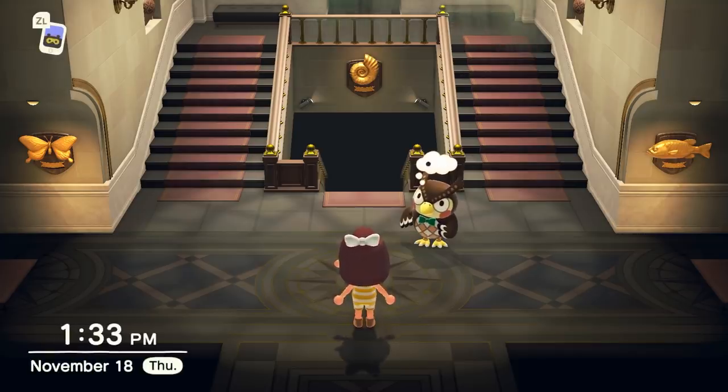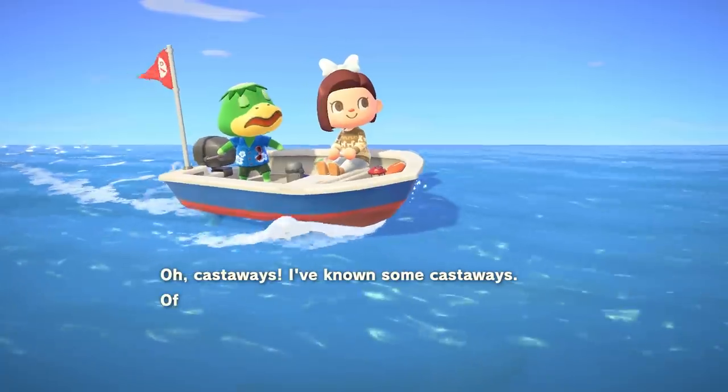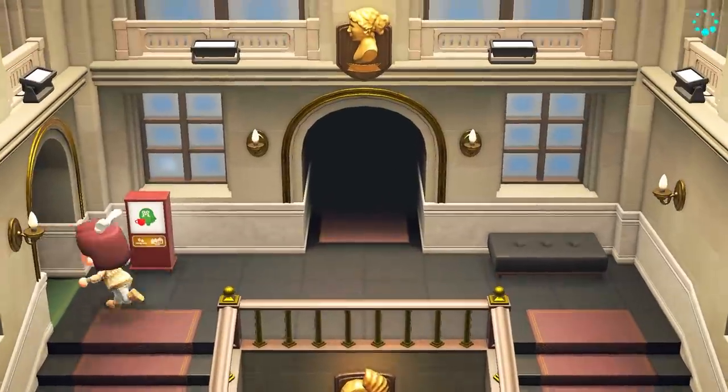Once you unlock the ability to find Brewster, Blathers will send you on a quest with Cap'n to try and find the coffee pigeon. When you find him, you'll convince him to return to your main island and open a café. After a day of construction, the Roost will be open for you to enjoy.